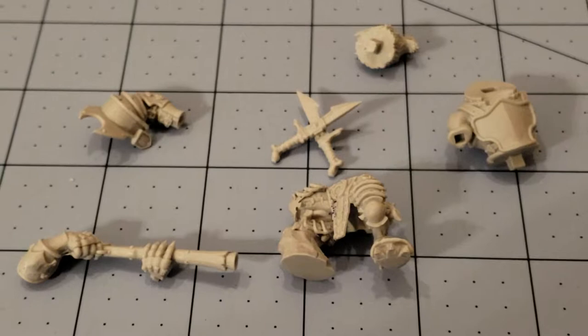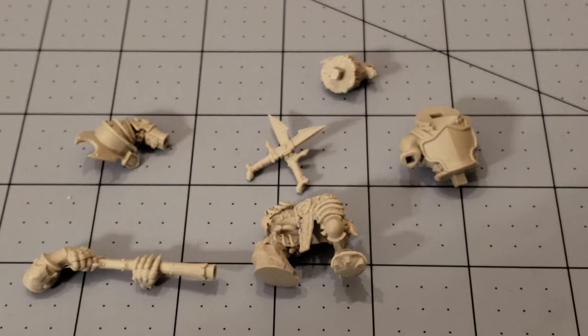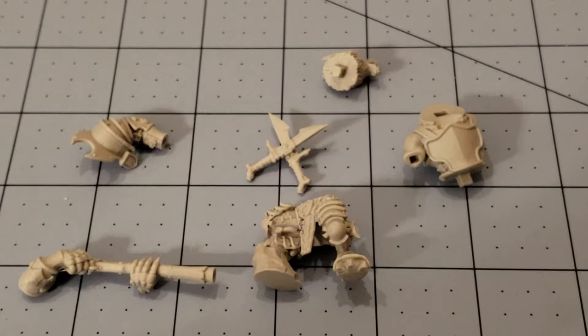Hello there, Highlord Tamerlane again, bringing you another Obscurity in Miniature. Today you are looking at the pieces of something that looks like it's going to be a wolf. It's Renard's Stunning Shot from Legends of Signum.